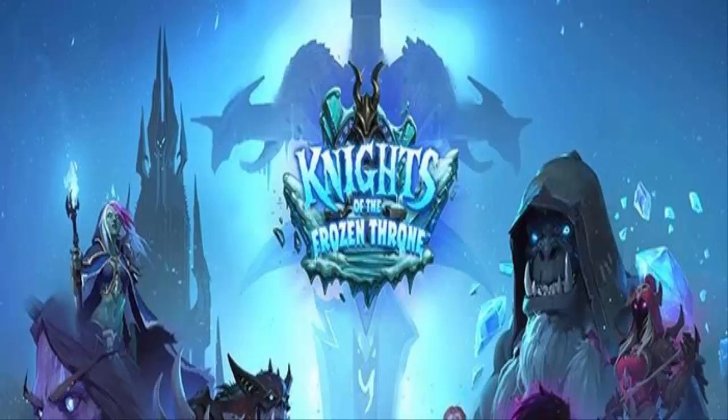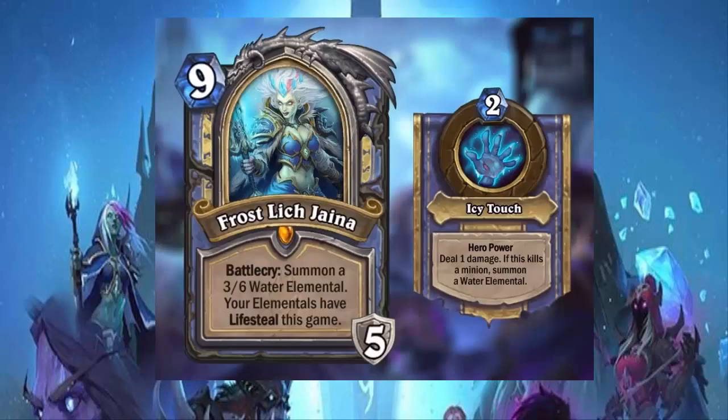We're starting off with Frost Lich Jaina, even though it was the last card of the reveal we just watched, because this card was actually leaked and we were waiting for confirmation before talking about it. Now that we have confirmation from Blizzard and have the hero power, let's talk about it. Frost Lich Jaina is the Mage death knight hero — a 9-cost hero with a battlecry: summon a 3/6 Water Elemental, and your elementals have lifesteal for the rest of the game. It also has 5 armor.